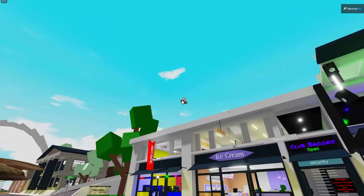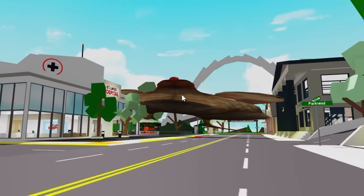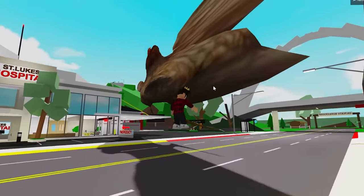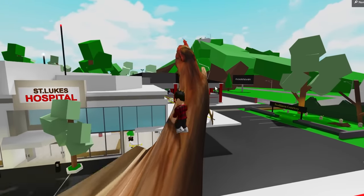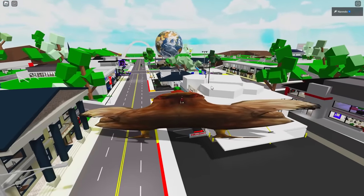For some reason there's a vehicle just floating up there. Not just that — what's that bizarre thing coming towards me? I don't know, but we can climb on top of it, which is weird. If I had to guess, it kind of looks like a chicken.